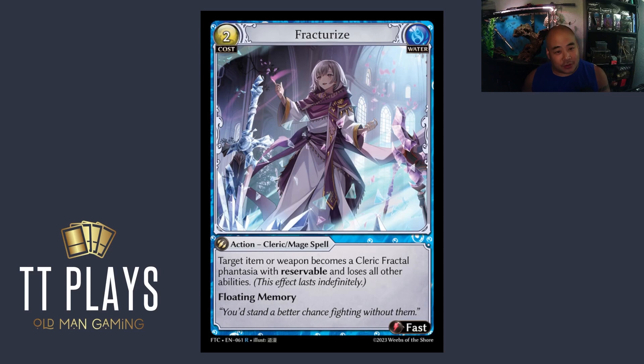Fracturize — not to be confused with a fractal. I like it because Merlin's on it, but on a more serious note, water didn't have a lot of great ways to deal with regalia. Target item or weapon becomes a cleric fractal with reservable and loses all other abilities, plus it has floating memory, so you can almost argue it replaces itself. This is a great way to shut down something your opponent has. It does give them a mana rock with reservable, but this is really the only water-specific answer we have to deal with that. I'm pretty high on Fracturize — it's really good, especially if water is trying to play a longer game. Worth noting: you can use it on your own stuff too.